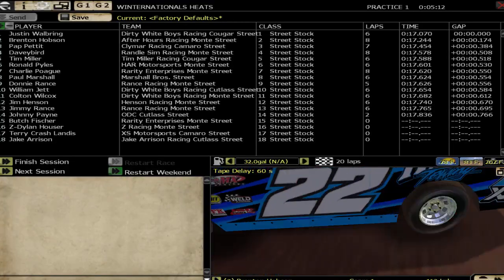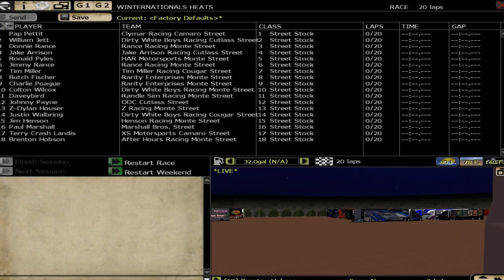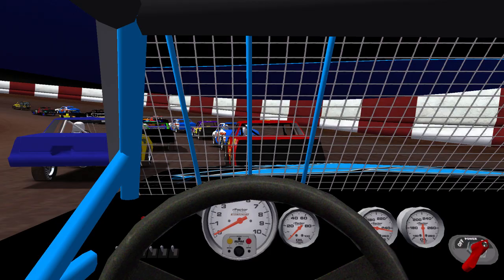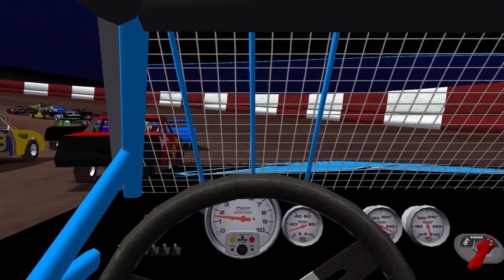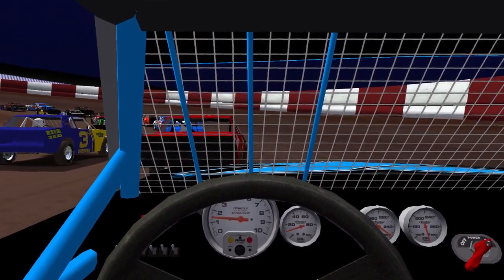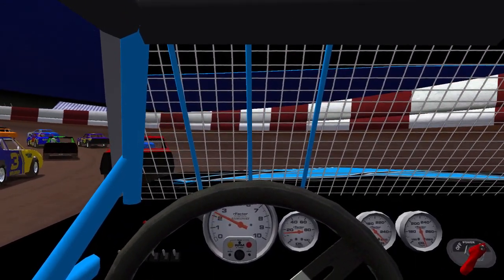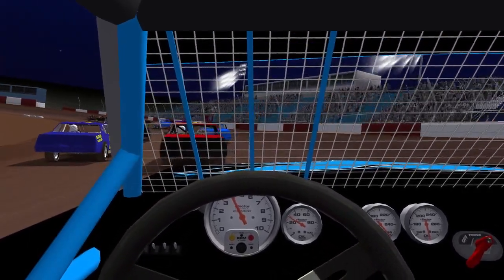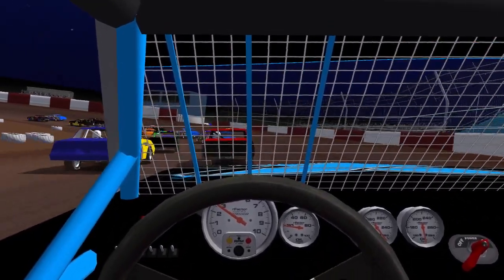Let's go ahead and load up the race. Next session we'll start at the back like we always do and come from the rear. That's a cool looking car — the number three, the Dale Earnhardt Wrangler livery, that's pretty cool. So yeah, 20 laps coming from the back. I can see the yellow Jeep pace truck at the front about to pull off to the right — going green next time by.